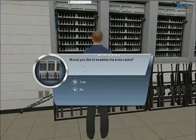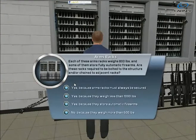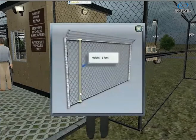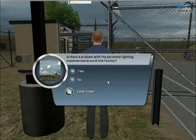Players score points when they successfully identify a security deficiency. Sometimes players identify these deficiencies by looking at objects in detail, and sometimes by taking a broad view of the environment.